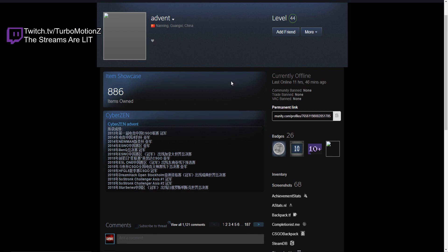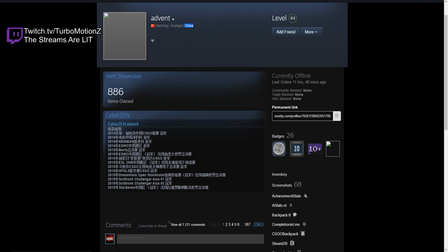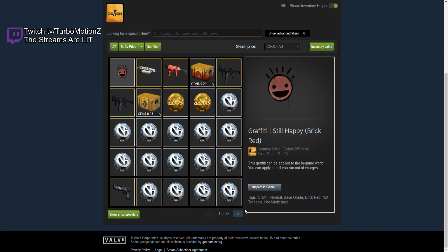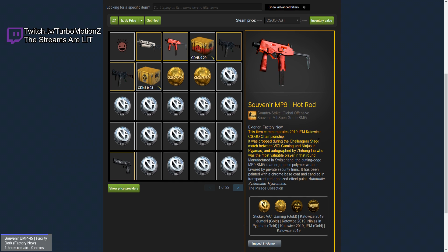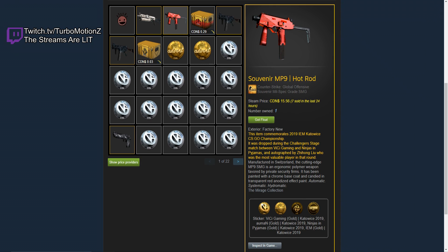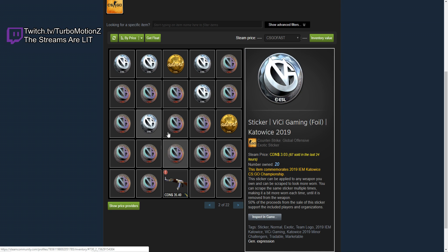Next up we're going to be checking out Advent's inventory. Of course, it's all in Chinese — well, he's literally from China, so of course it would be in Chinese. He picked up a lot of these foil Vici Gaming stickers because they could go up in price, obviously. And he has a Souvenir MP9 Hot Rod — he might have actually unboxed this. The Souvenir MP9 Hot Rod is actually super cool. You don't see these a lot in the game. You see regular Hot Rods, but not the Souvenir ones. Whenever you see one, it's always a nice surprise. And this is where it starts getting crazy.